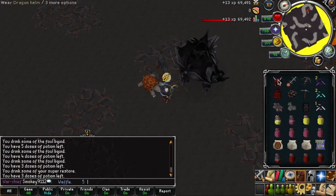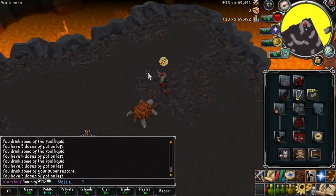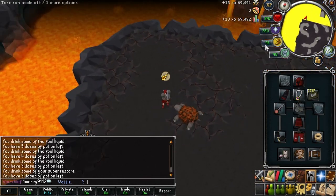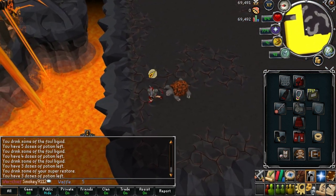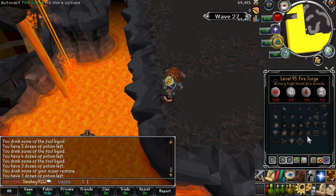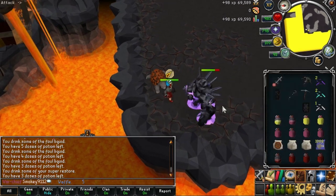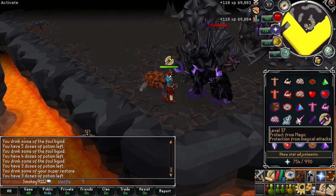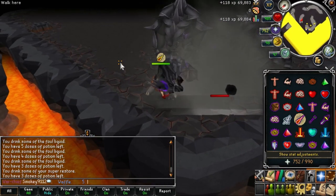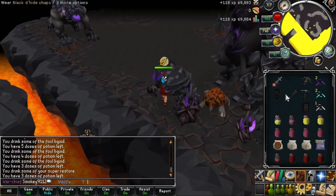On wave 27, a ranger will spawn to the northwest, a level 400 mage will spawn to the northeast, and melees will spawn to the south. Kill the ranger first while hugging the north wall — this will trap the northeast mage behind the northeast obstacle. If done correctly you can pray melee, mage the melees, then run east, pray mage, and kill the mage.